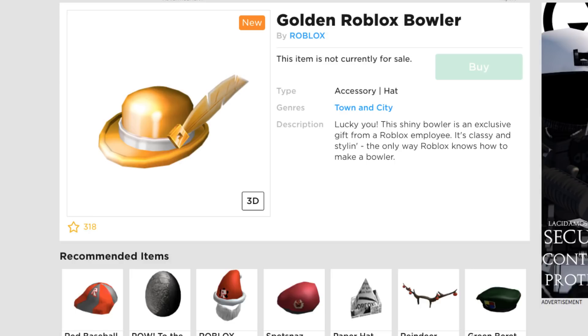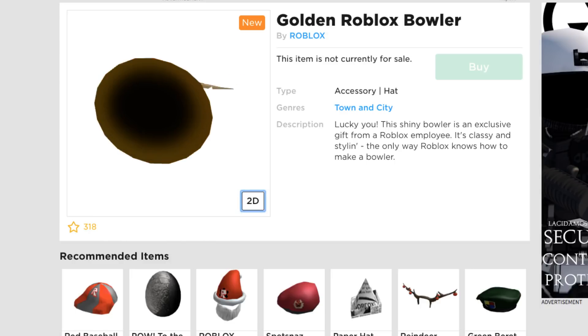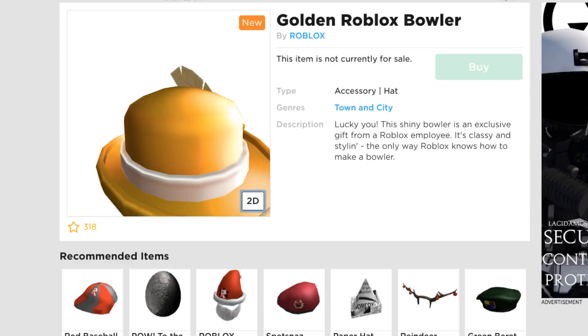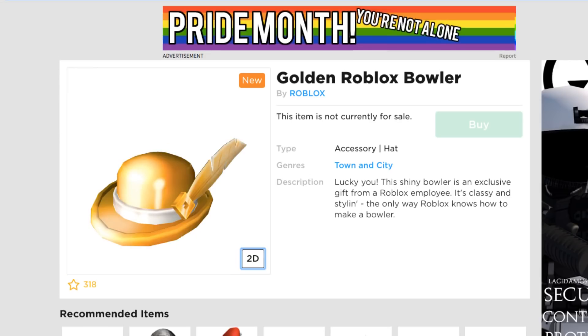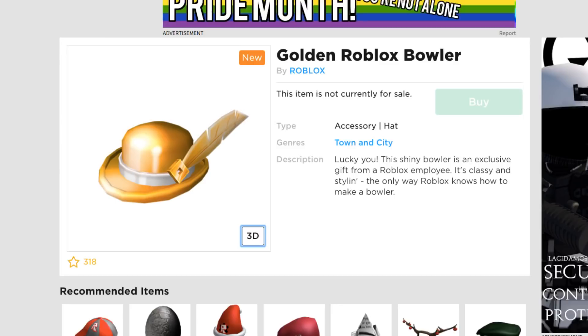But let's just take a look at this item real quick. It's not the best looking item, but it is a free item. I don't have Retro Blox on unfortunately, so I can't see how it looks with my character. But it says, 'Lucky you, this shiny bowler is an exclusive gift from a Roblox employee. It's classy and styling. The only way Roblox knows how to make a bowler.'